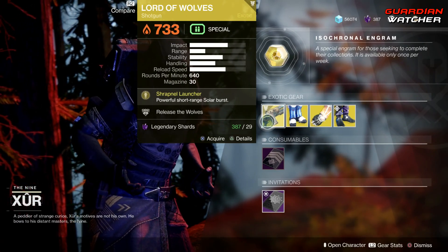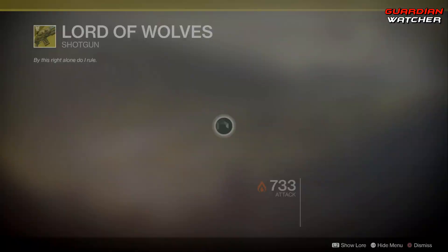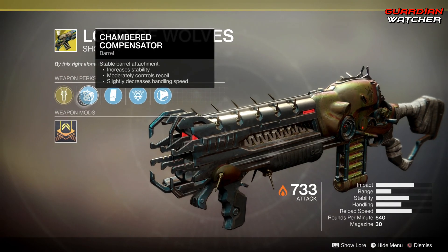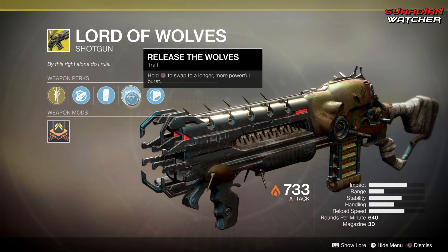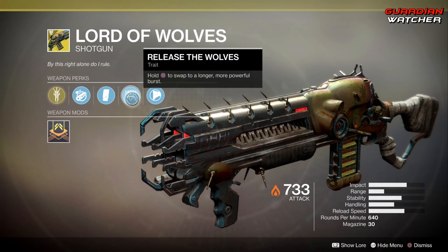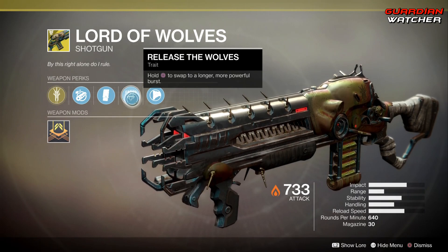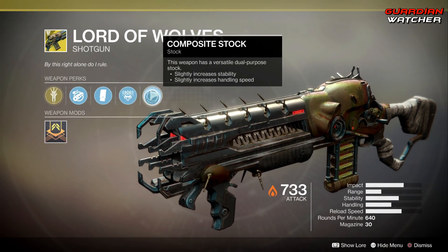Starting with the Lord of Wolves — the perk on this is Shrapnel Launcher, which fires powerful short-range solar bursts. Then we have Chamber Compensator, Extended Mag, and Release the Wolves, which you hold square — or its equivalent button on Xbox — to swap to a longer, more powerful burst. And then we also have Composite Stock.